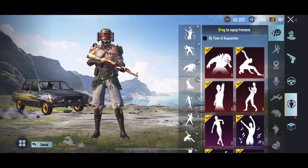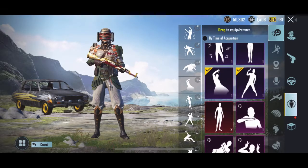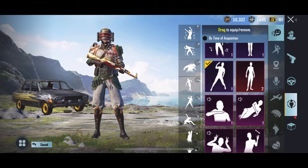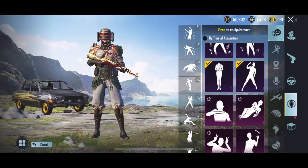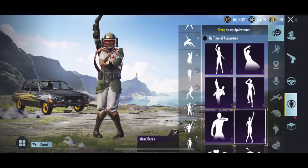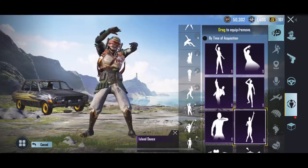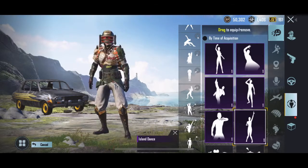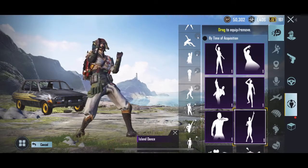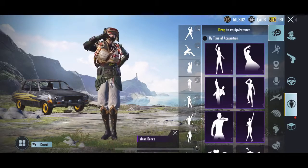Dances — we want dances. This one kind of died a couple seasons ago, it is cool. We have the island dance. This one's boring, I like that one. Let's do this one and then we'll put island dance in there.